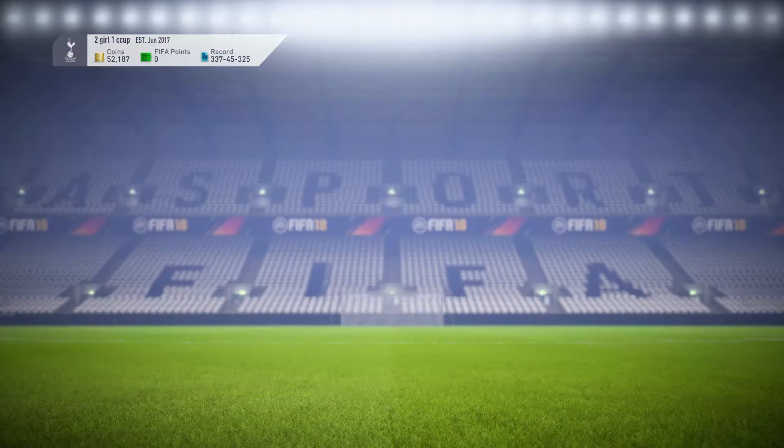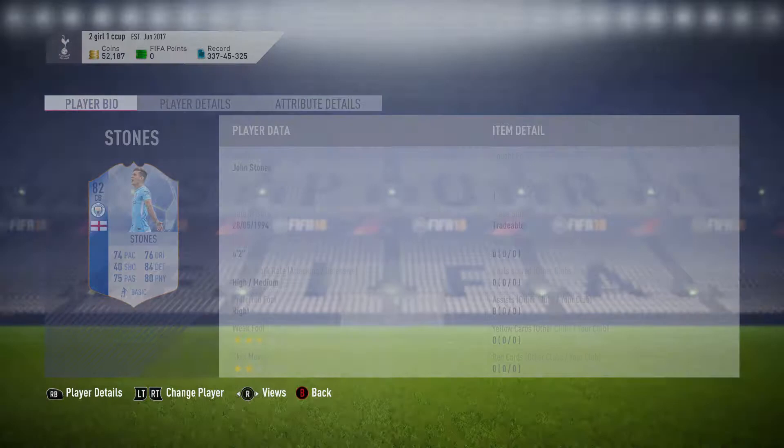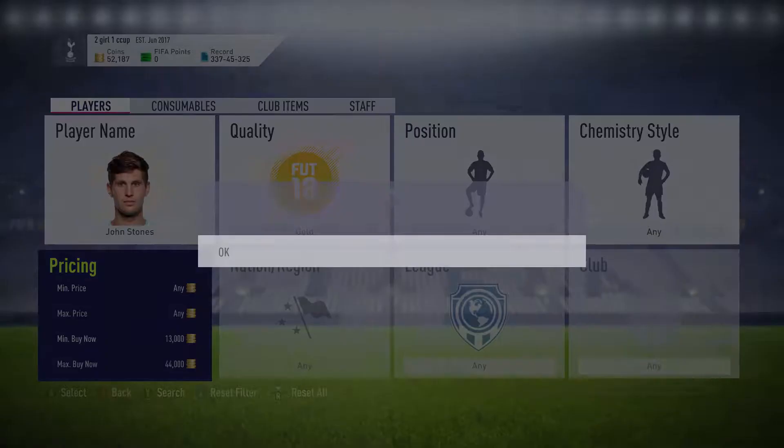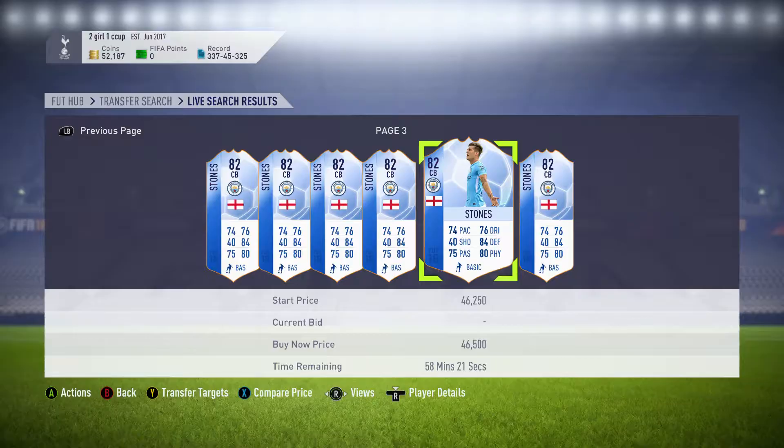What you need to do is go to the transfer market and do it right now as soon as this video posts or else it's going to be gone. As you can see, they're going for about 46,000, but if you snipe them you can get them down to about 33,000. I got mine for 39,000, so just keep sniping.